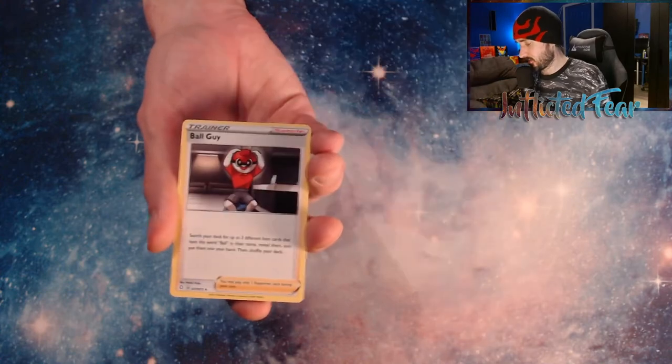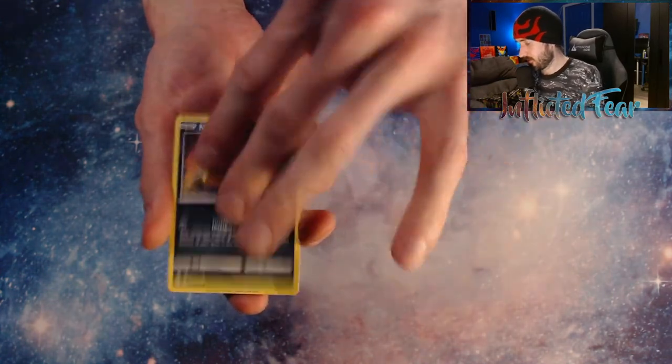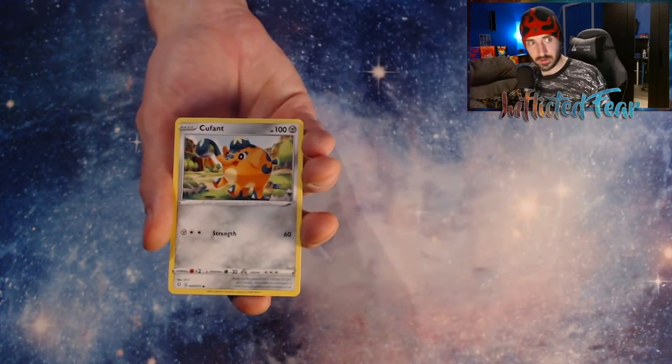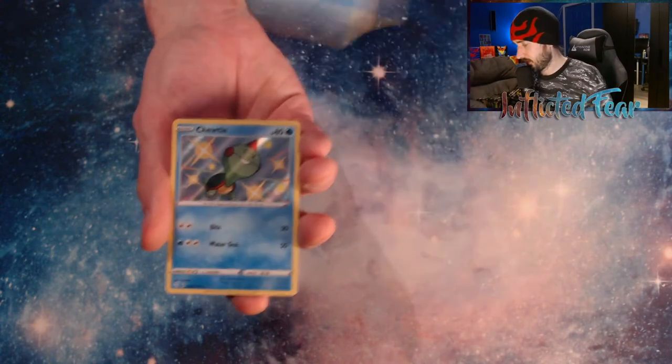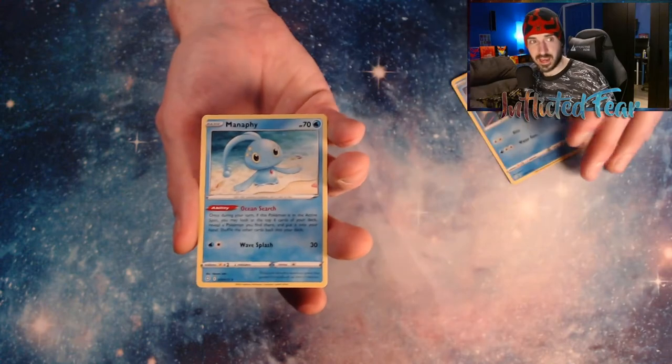Energy, Dark Tricks, Ball Guy, Team Yell Towel, Nickit. Cackney, Gossifleur, Cufant, Bruzel. And nice — we got Chewtle Baby Shiny form! And a Manaphy.